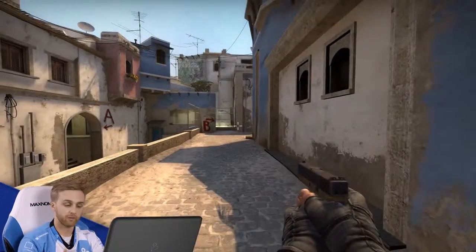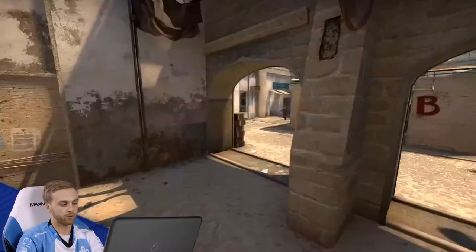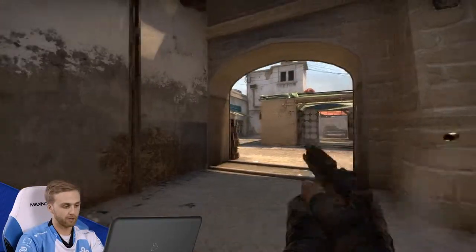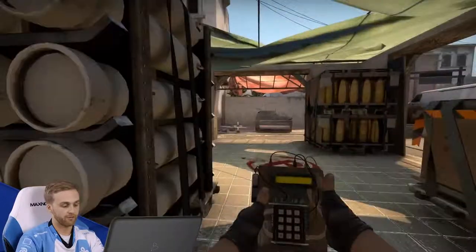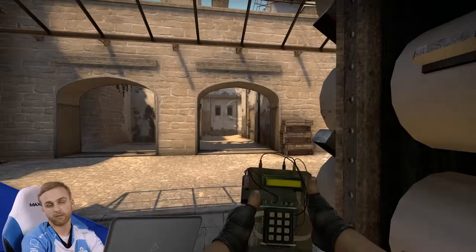A lot of times when I run this strat with my team, we get the kill on cat and then get into the B bomb site, and normally the guy B has already moved so he'll be fighting from the doorway or window coming back to kill you. As you get this kill up cat, be aware that there's probably a guy holding from an angle over here. Try to swarm together, don't get too far ahead of anyone, jump around this corner together, take the bomb site as fast as possible, and try to plant at cat for your teammate that was A coming back from T spawn.